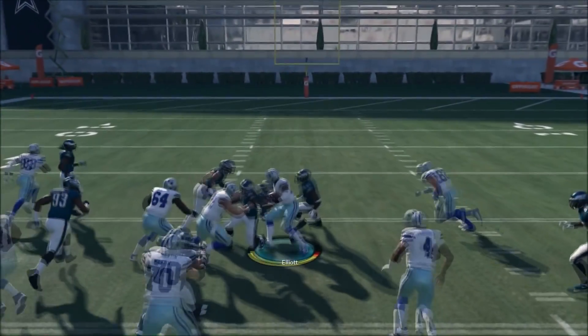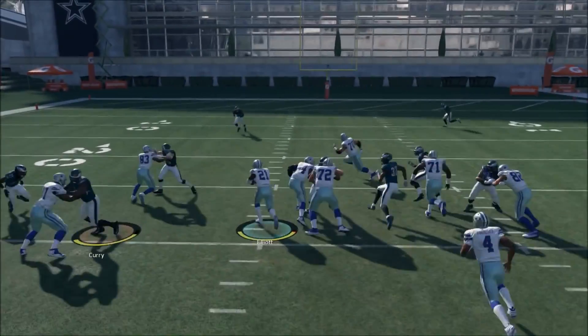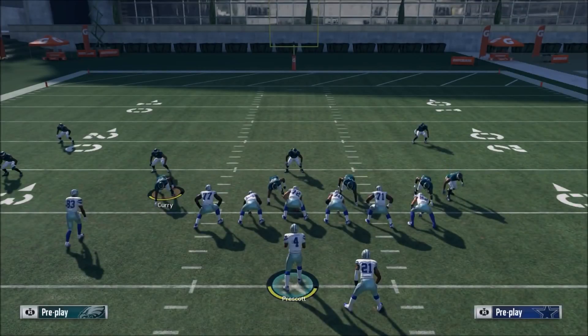I wouldn't recommend running it versus goal line, but here we still got five yards, which is good. This run is pretty much going to get you those four to five consistent yards most times you run it — and that's what you expect when you run an inside zone. You expect to get your four to five yards up the gut.